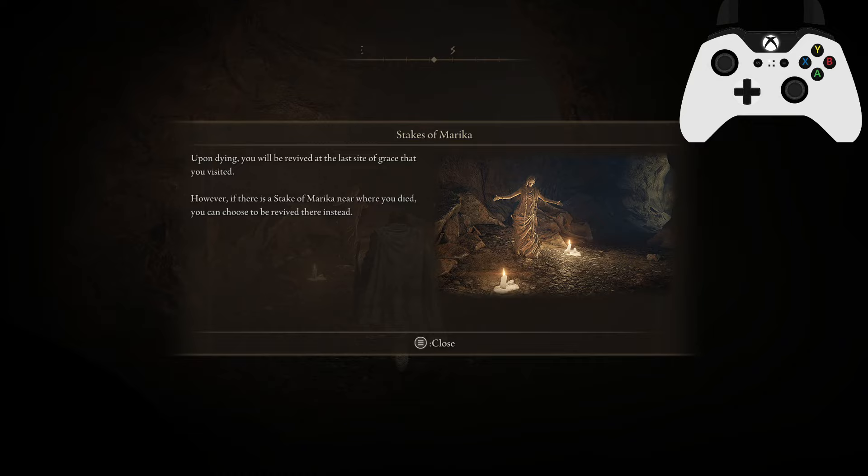And now we have the Stake of Marika. Upon dying, you'll be revived at the last Site of Grace that you visited. However, if there was a Stake of Marika near where you died, you can choose to revive there instead.